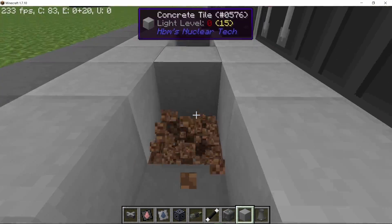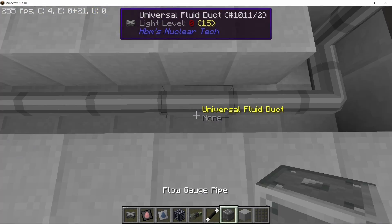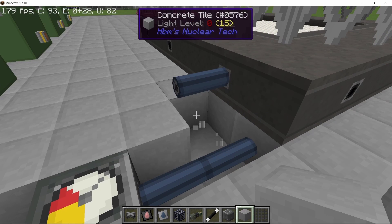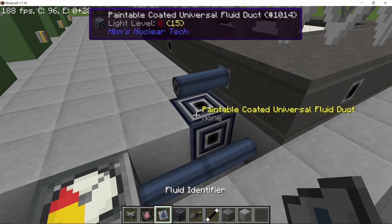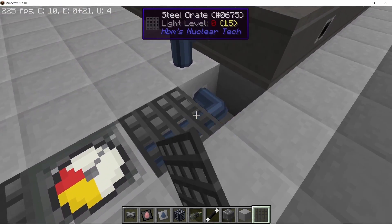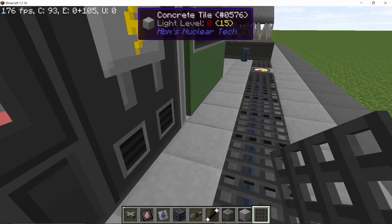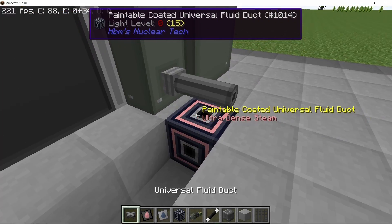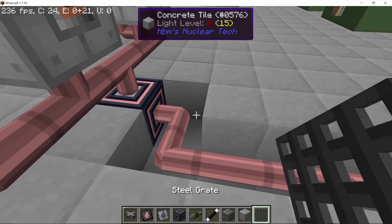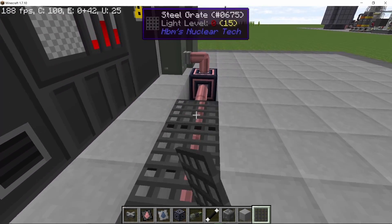A single cooling tower can do the trick here, so I'm placing down one cooling tower. Instead of paintable ducts this time I'm using a steel grid with a pipe below it, which looks pretty cool. For the connections I use paintable fluid ducts so it looks clean, and I repeat the same process for ultra dense steam as I did for low pressure steam.